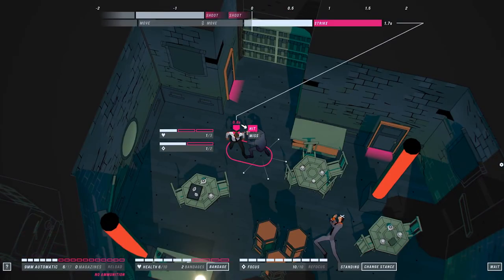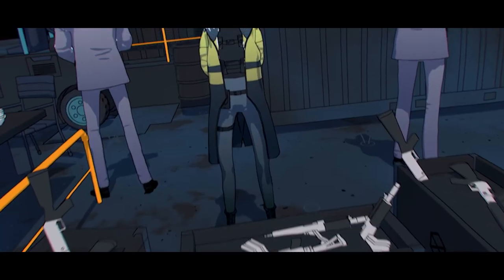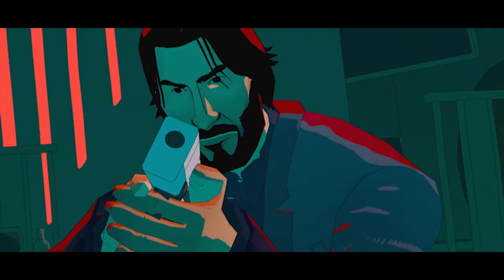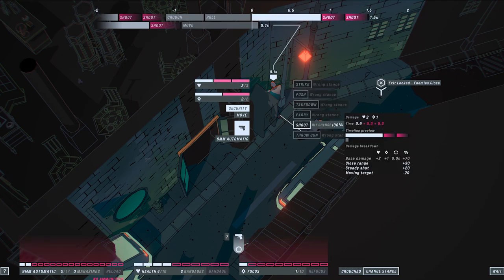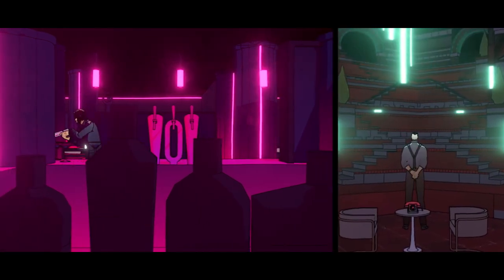When things go your way, watch the action unfold as you set out to dismantle Hex's network of underbosses. And when everything else fails... By thinking strategically, players will go through multiple complex combat scenarios and track down Hex in an all-new chapter in the Wick saga.